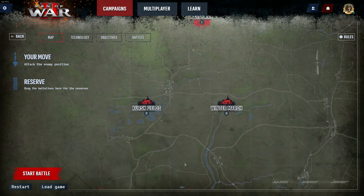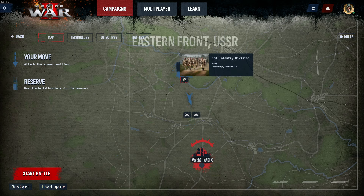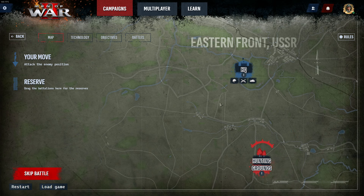Players move their battalions across the crucial strategic battle map points using their mouse cursor by clicking and dragging a battalion. You can also unlock more battalions if you complete additional objectives over here.